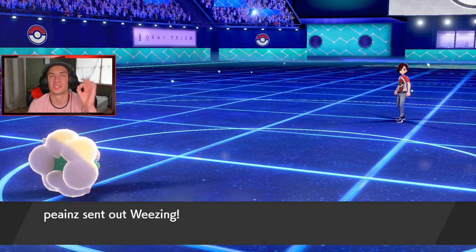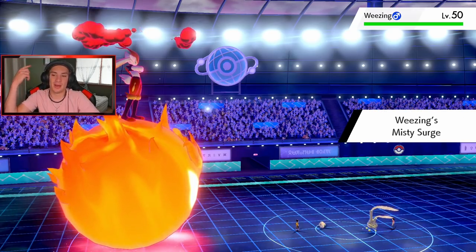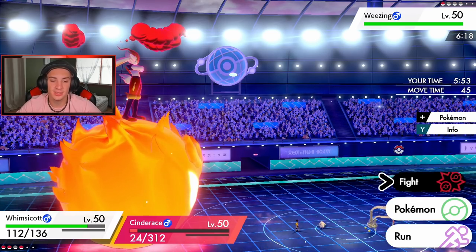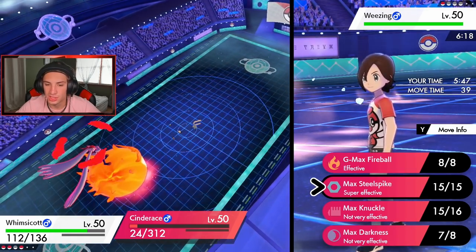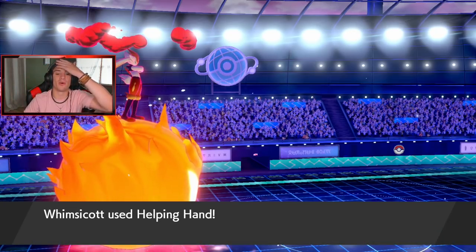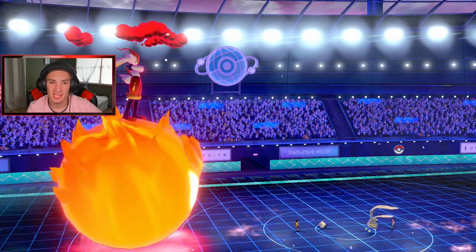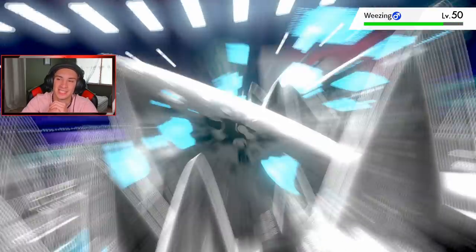Final Pokemon coming out — it's Weezing, no first-turn priority. Game's wrapped up. This thing was running Misty Surge. Helping Hand is probably better than a not-very-effective Energy Ball. Steel Spike is the call, along with a big Pyro Ball — Helping Hand, Expert Belt, STAB, super effective, plus one. Bye bye! Game over baby! Cinderace coming up big once again — we're one and one.